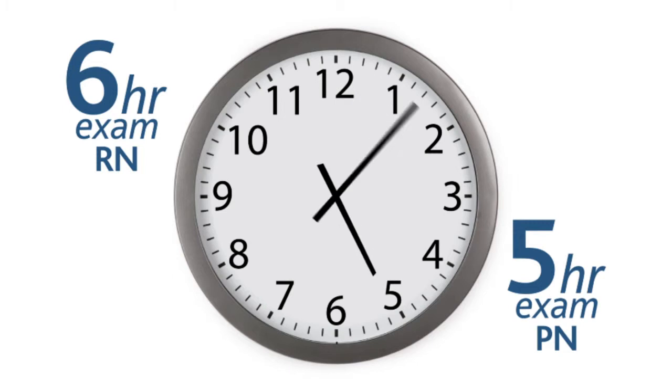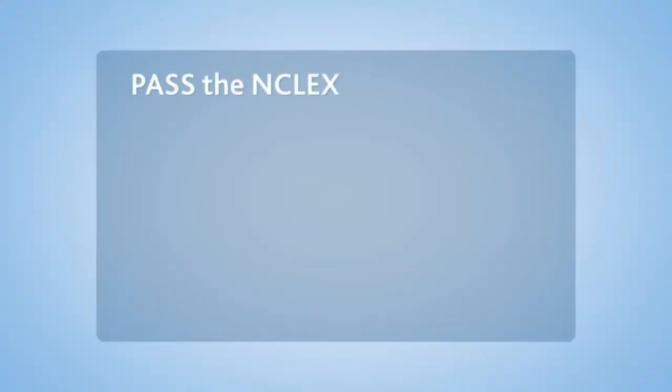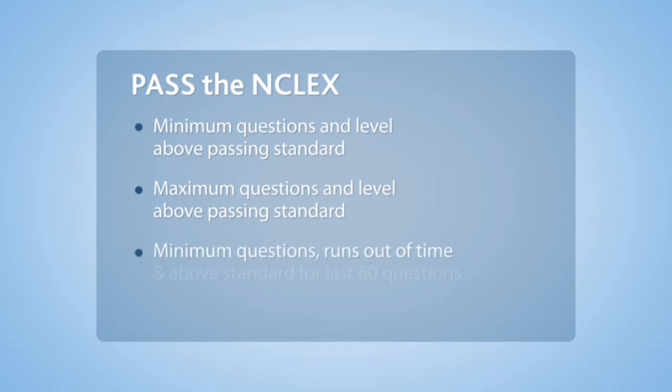A candidate will pass the NCLEX if he or she answers at least the minimum number of questions and achieves a competence level significantly above the passing standard; answers the maximum number of questions and achieves a competence level above the passing standard even if not significantly above; or answers at least the minimum number of questions but runs out of time and has a competence level that has stayed above the passing standard consistently for all of the last 60 questions answered.